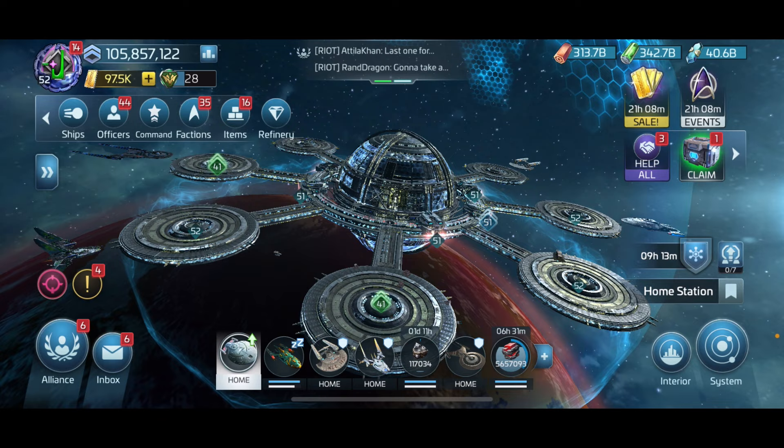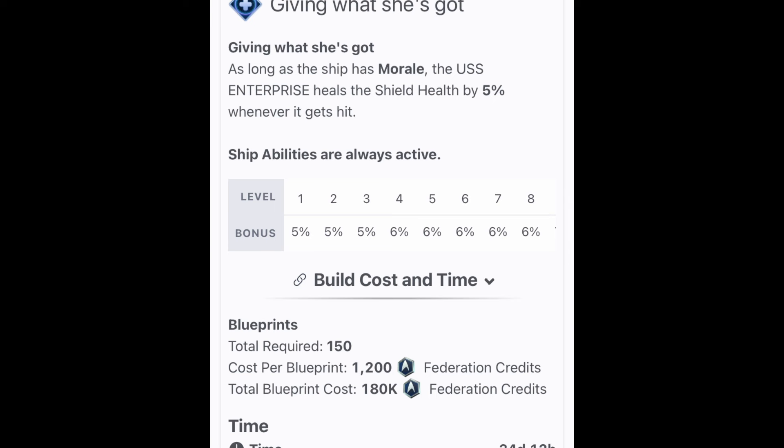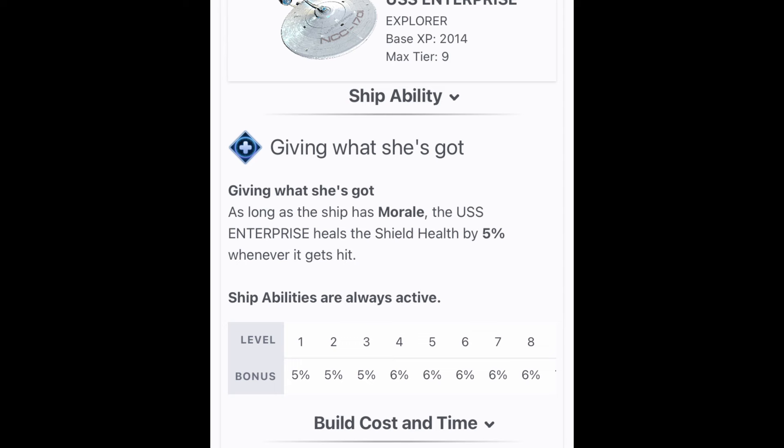It took me quite a while to save the credits I needed for that. So let's jump into it - let's talk about the need for faction credits with a couple of examples. For those who don't know, stfc.space is a great website with lots of information about hostiles, ships, and officers. Right now we're going to look at ships - specifically the level 34 Enterprise, the first Enterprise you can get in the game.